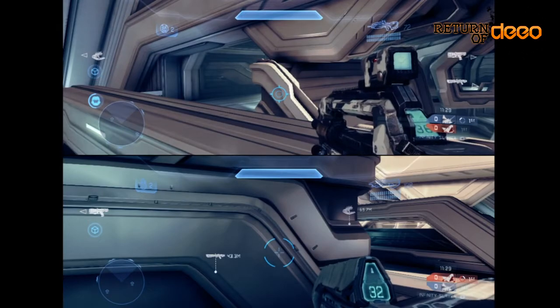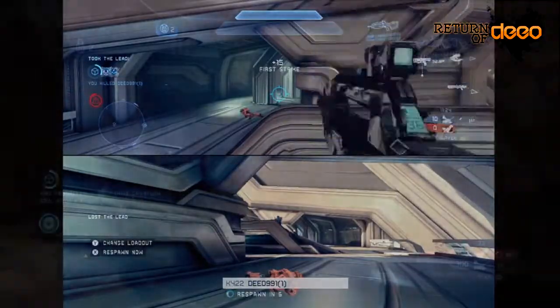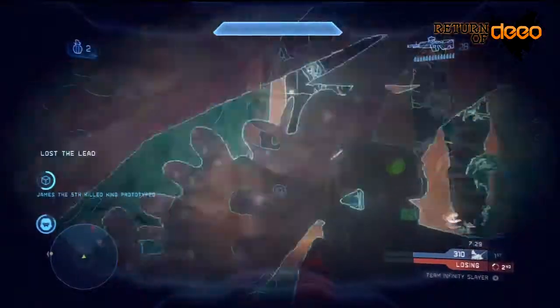When you hit the left bumper to do your armor ability, it shows you where people on the map are. You can see them around corners. When used correctly, this can be really helpful — you can see people around corners and know how high to aim.